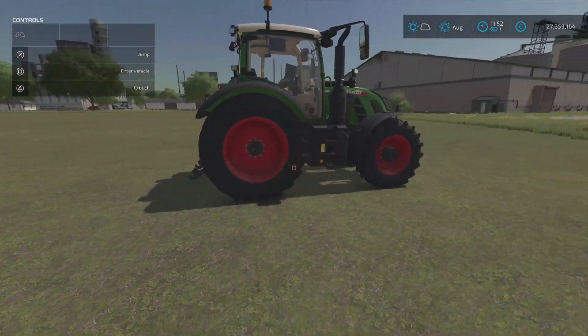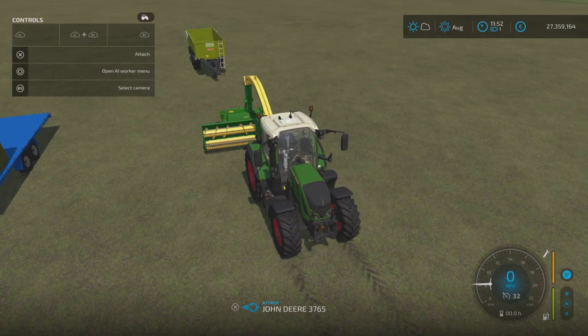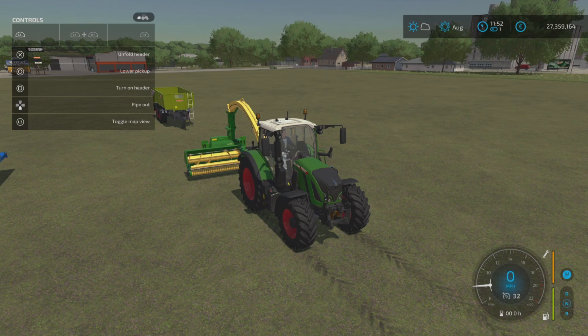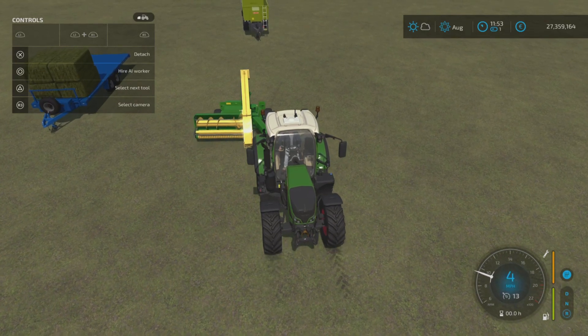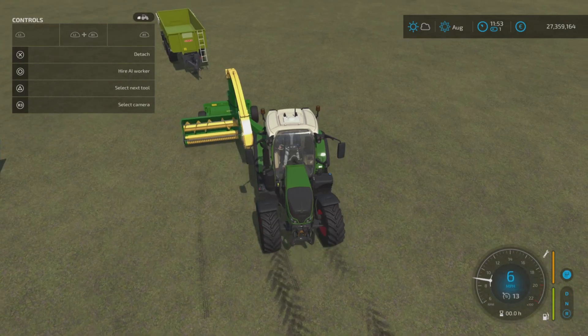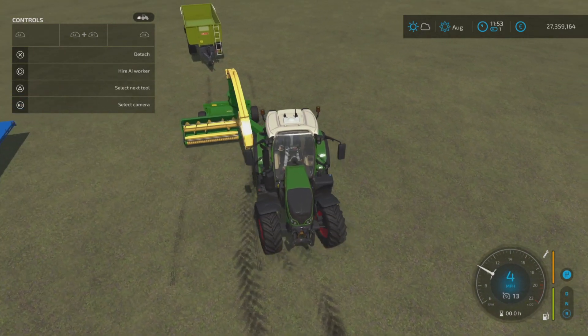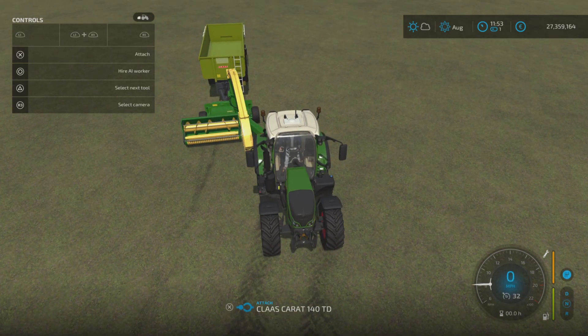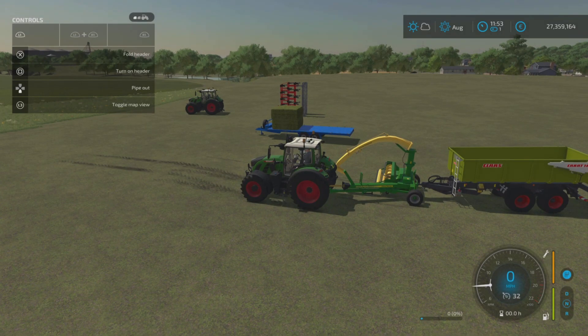I've got a tractor here just to show you how it works if you're not familiar with this, and I've got the help window open. So if we hook up to this — I do L1 on PlayStation and X to unfold the header. The header pushes out to one side, so obviously as you drive it will be offset from your tractor, which is pretty cool. I'm going to try and back it up to that trailer — there we go. It does hook up to the trailer.